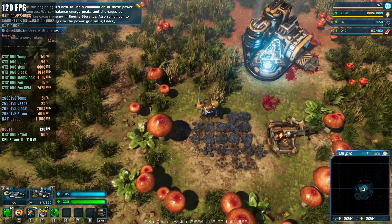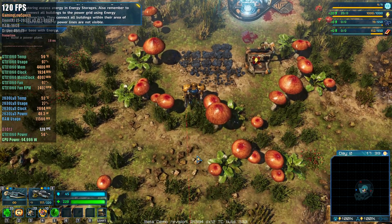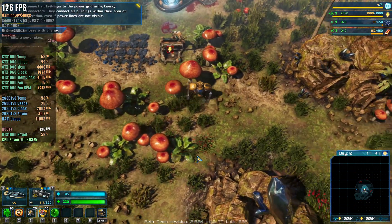Remember to connect all buildings to the power grid using energy connectors. They connect all buildings within their area of operation, even if power lines are not visible.